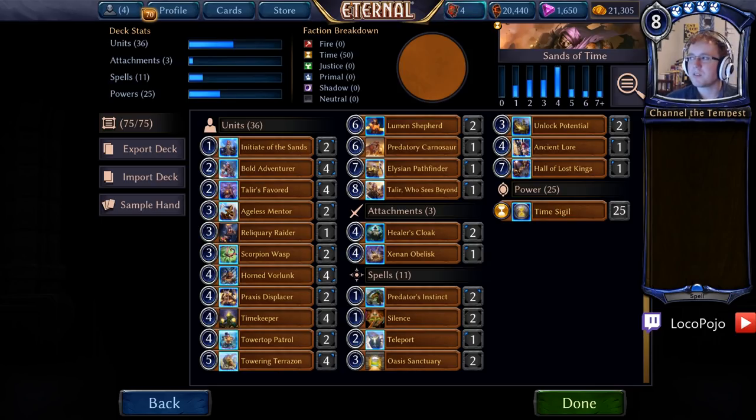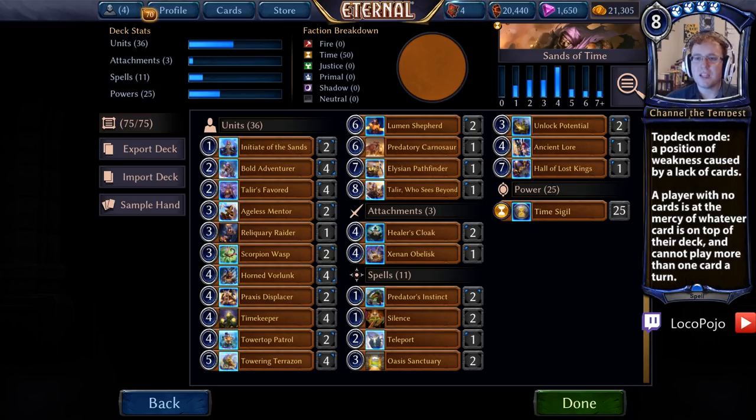Once that happens, our opponent is left in what we call top deck mode — drawing off the top of their deck hoping for the card they need. Whereas we have a variety of options in hand and multiple threats per turn, allowing us to seize the advantage on board and win. This is one of the bases of mid-range decks and control decks, which we're going to be playing in our next two basics videos.